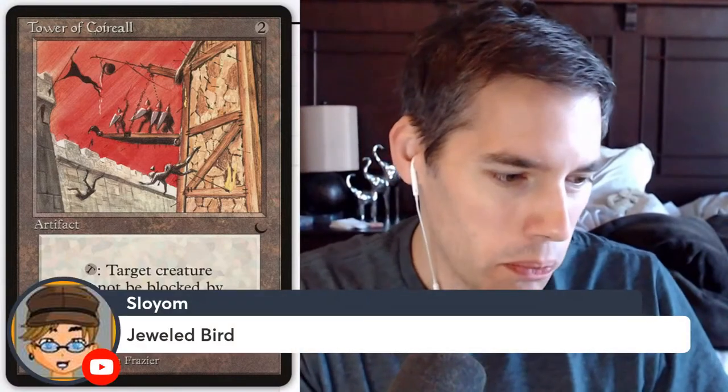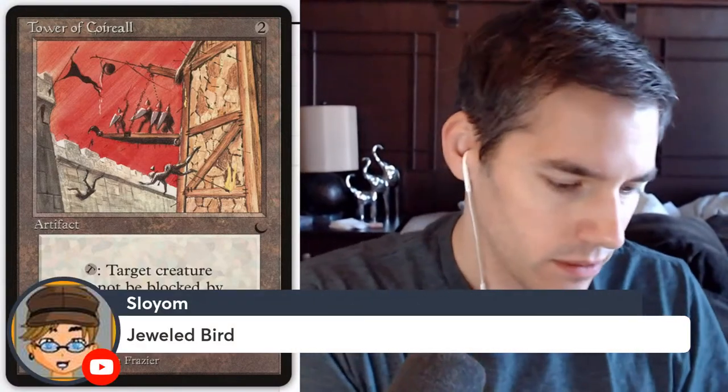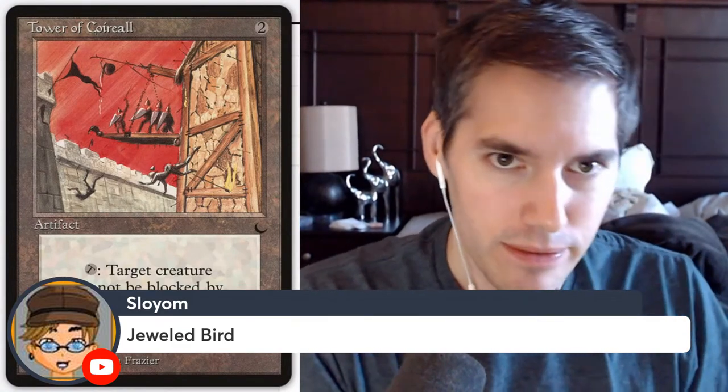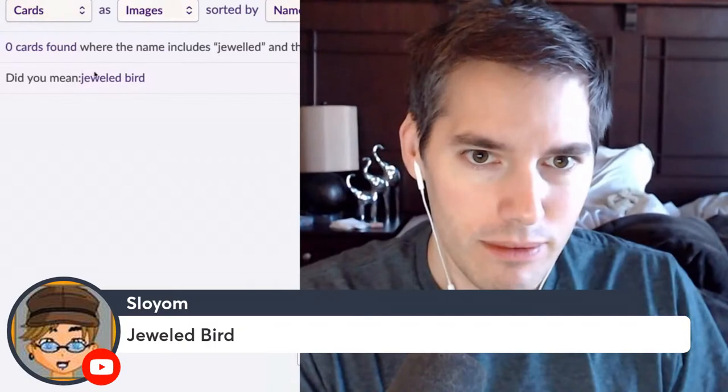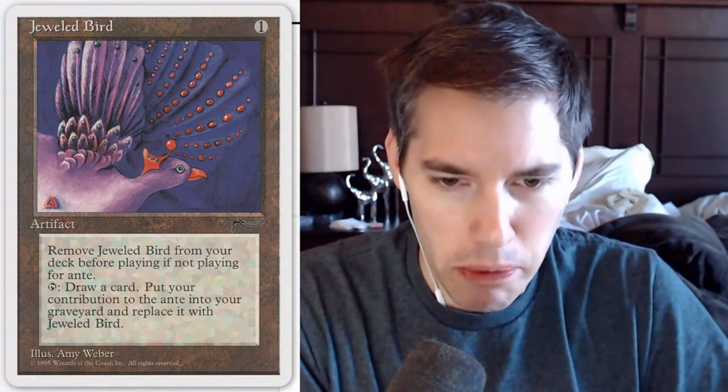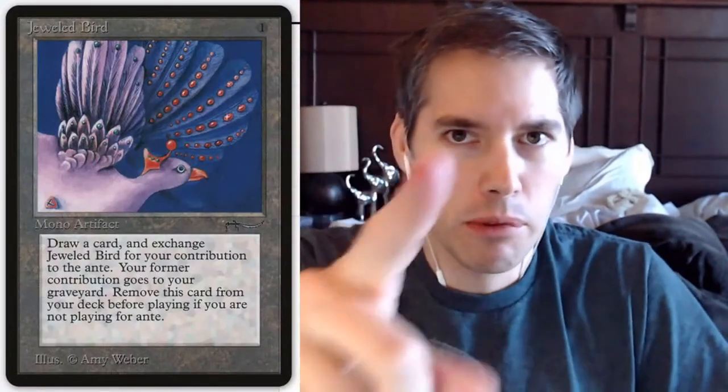Jeweled Bird — one mana. You've got to remove Jeweled Bird from your deck before playing if not playing for ante. Tap: draw a card, put your contribution to the ante into your graveyard and replace it with Jeweled Bird. This is one of those cards banned in every format. No more gambling — people can't gamble in Magic: The Gathering.